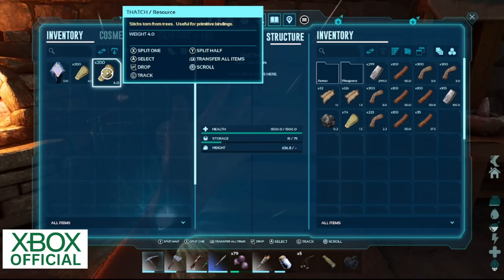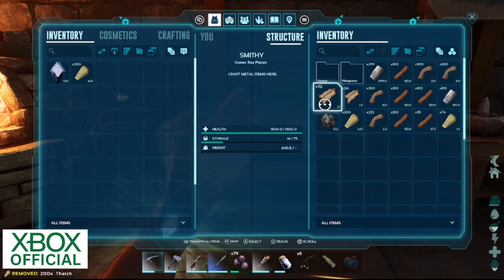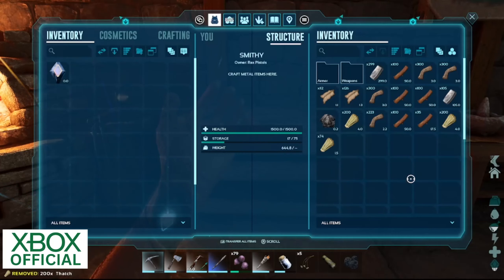So you have to hover over the stack, hold A, and then drag the stack over into the other inventory — in this case a smithy. And we've been getting a bit sick of this to be honest. It wasn't like this on ASE.